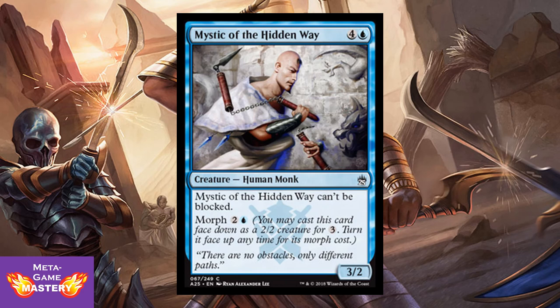Mystic of the Hidden Way is 5 CMC, 4 colorless and blue, for a 3/2 human monk that cannot be blocked. He also has a morph cost of 2 colorless and blue. He's either a way to continuously force through damage, or you can put him on the battlefield as a morphed creature to buy time, then flip him and just continuously force through damage. Either way, you're getting value.